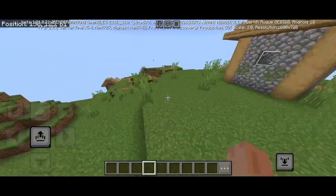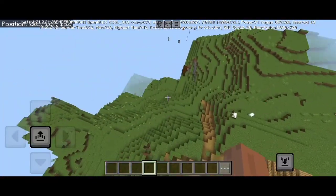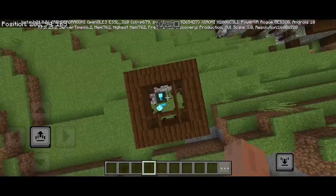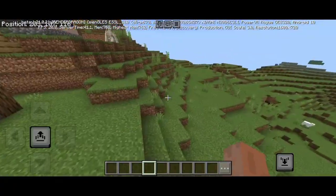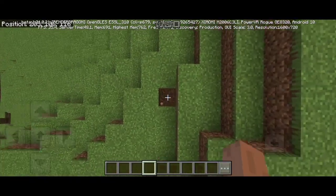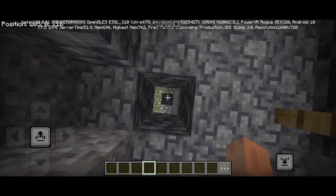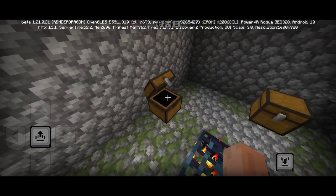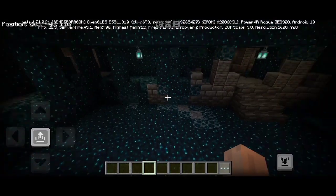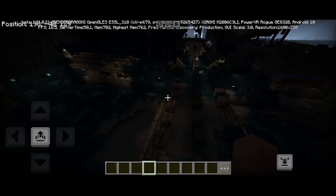देखो यहाँ पर एक और village है — मतलब चार-चार villages हैं spawn पर, जो बहुत ज़्यादा rare होता है। और यहीं पर खत्म नहीं होता — यहाँ पर एक village outpost भी मिलता है जहाँ pillagers हैं। और यहाँ पर ancient city भी है — तीन-तीन structures एक line में बहुत rare हैं, लेकिन लूट करते वक्त Warden से बचके रहना।